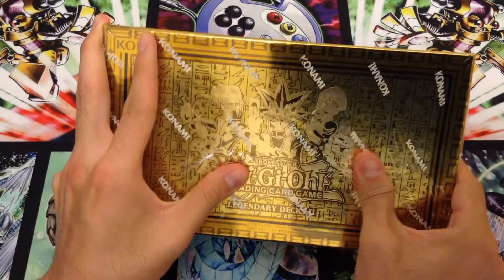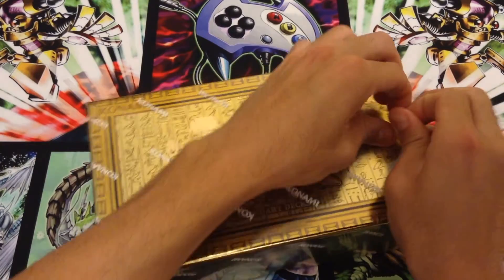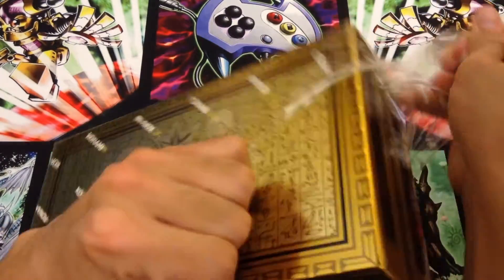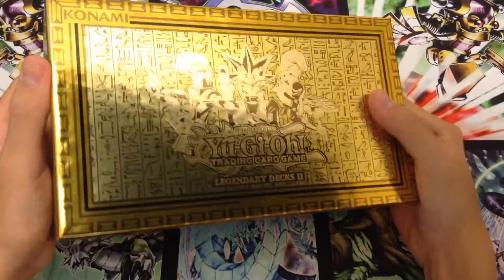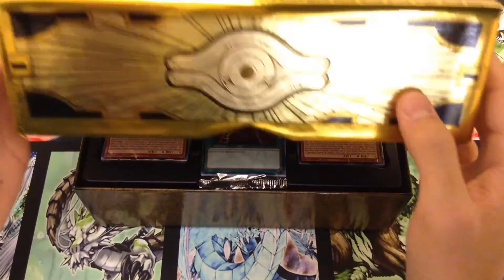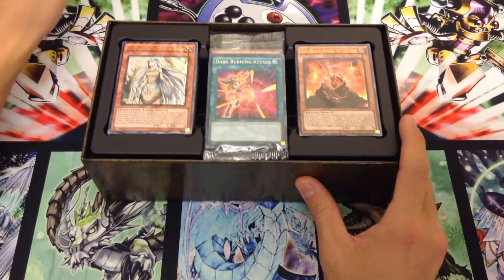That's enough talking — without further ado, I'm going to get this thing open. I don't know if I want to use scissors on this, just because I don't want to damage the gold, so we're just going to rip it off right here. Without the plastic, this thing is looking even more reflective, as you can see. You can see my little setup here. This thing looks phenomenal in all of its golden glory, and we're going to go ahead and open this thing up.